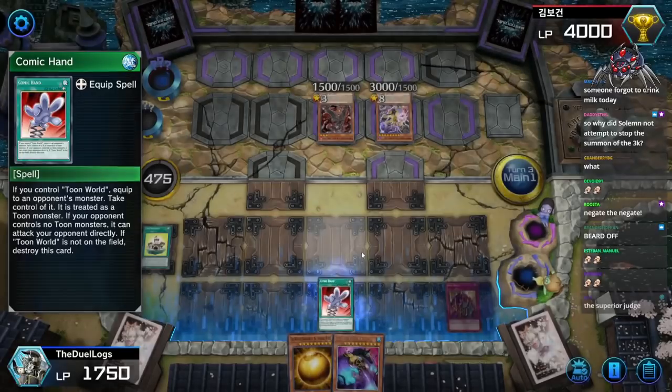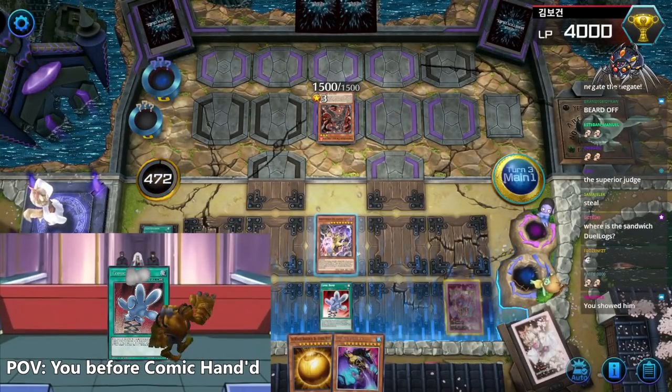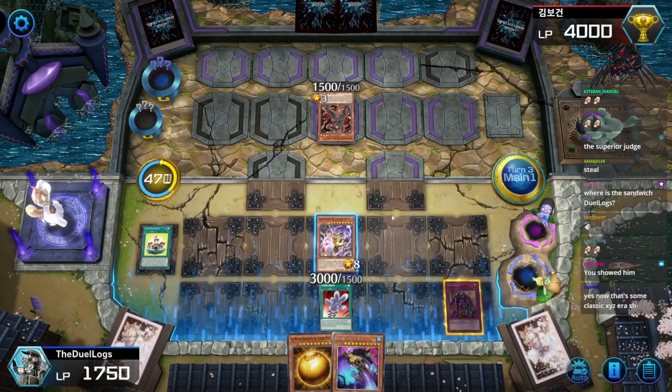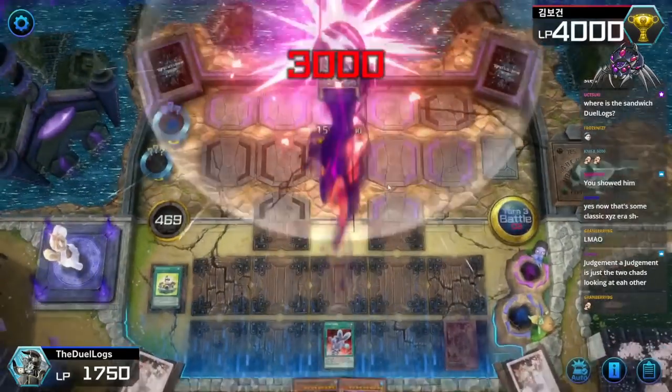Oh no, I barely have enough life points to activate Skill Drain. And then I'm gonna steal his Unchained Abomination — the Abominable Abomination — and then attack directly for 3,000 big damage.